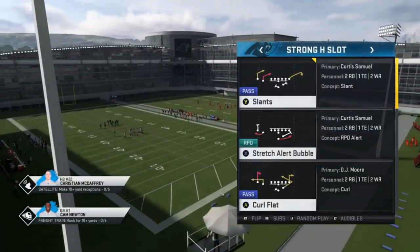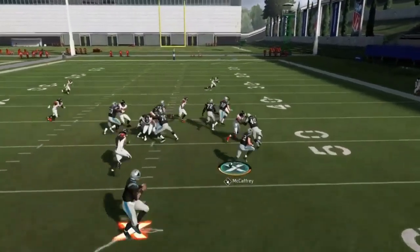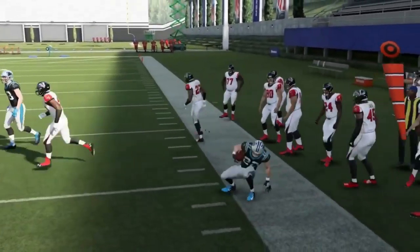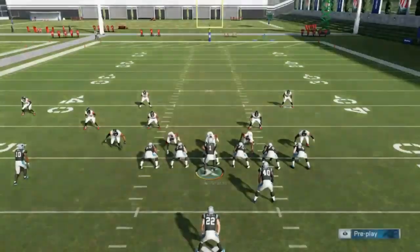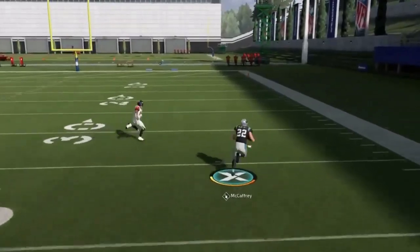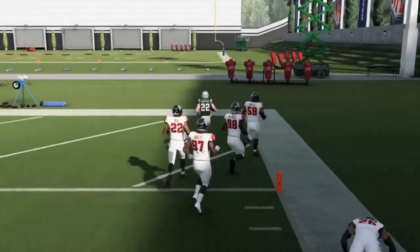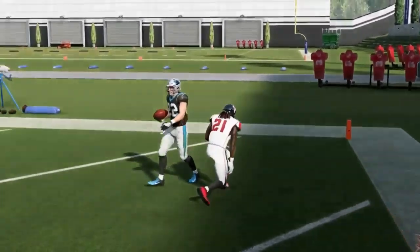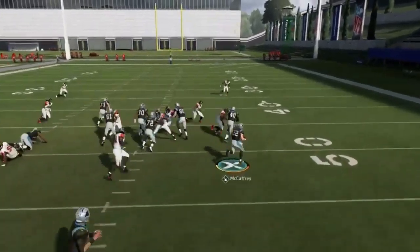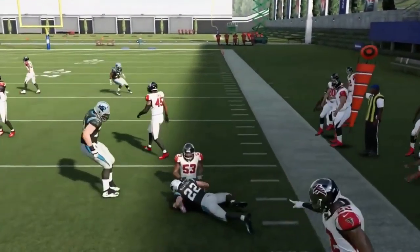Next up, out of the strong eye 8 slot, we have the stretch alert bubble. These are the best type of RPOs to run. Typically the formation gives away whether it's man or zone, and that will essentially give away the weakness of the play. If it's man coverage, there's no cornerback outside, so just take it wide. You'll get the biggest runs doing it this way. If the cornerback is there but far enough out because of the formation, you can still try to run it. But man coverage is definitely the best way to run it.